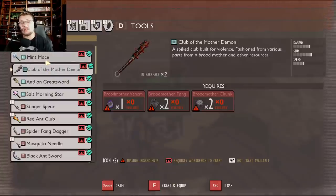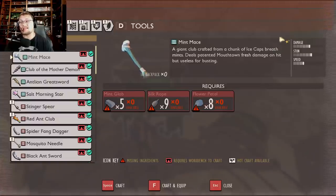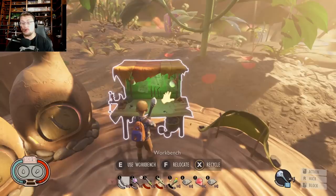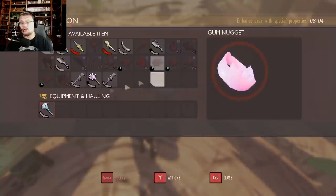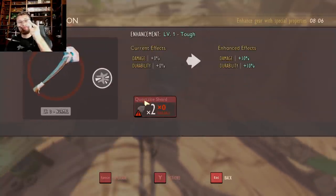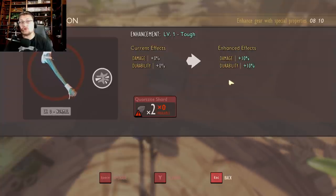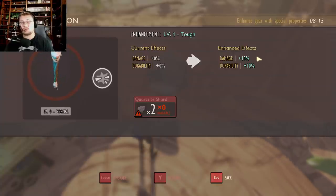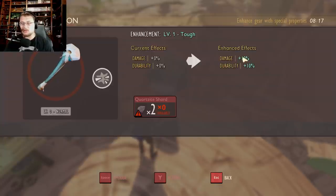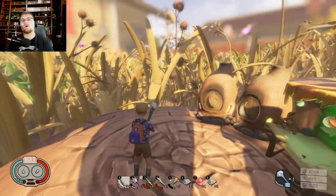The salt morning star is still pretty close to the mint mace, and the Club of the Mother Demon is similar too, since higher tier enemies and gear are coming to the game. The key thing to point out is this little node right here — the mint mace automatically comes with the Fresh perk, making it minty, which means you cannot put any other perks on it. When upgrading with the anvil, you can only go down the quartzite path: 2, 4, 8, 16, 32 quartzite, then quartzite globs — 5 and then 10 — to get it up to 80 damage increase, though there's a current glitch capping it at 70.